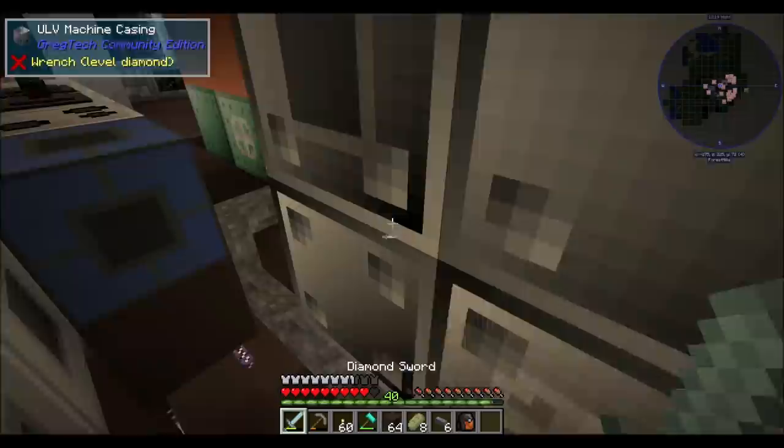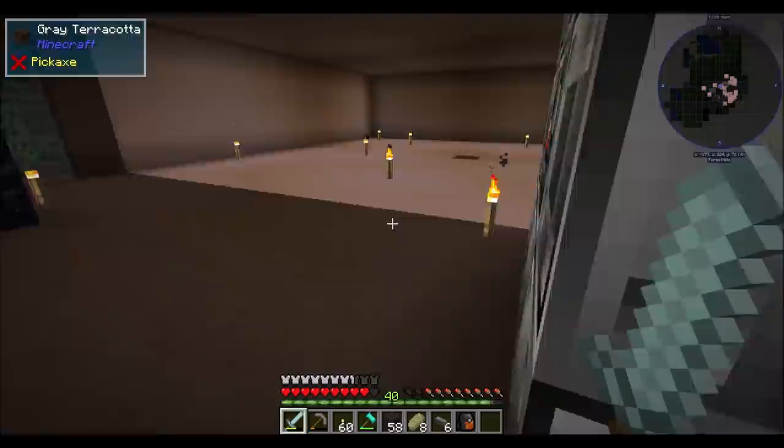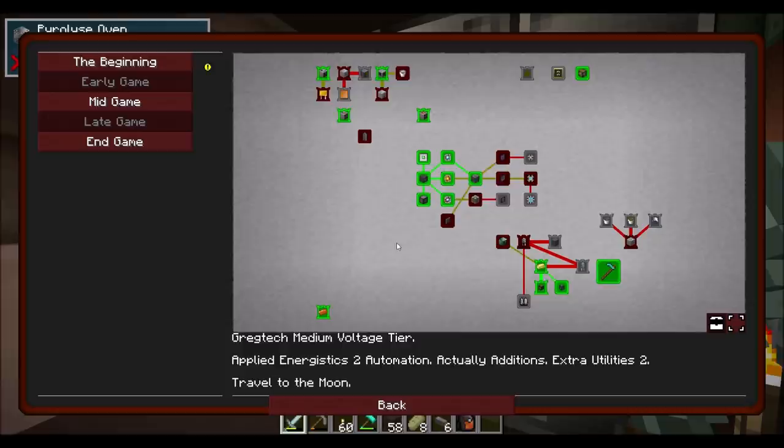I think we can just cover up the flooring a little bit to make it less of a mess. So I guess I want to access it from this side, just like I do this one. That got me a quest complete! So what did that unlock? I think that unlocked the chemical reactor and phenol coated substrates and MV lossless cables.